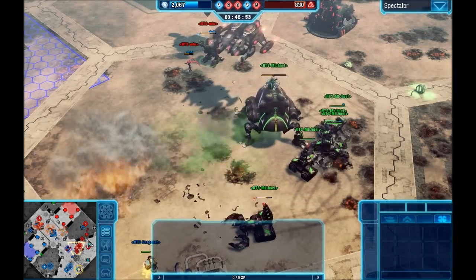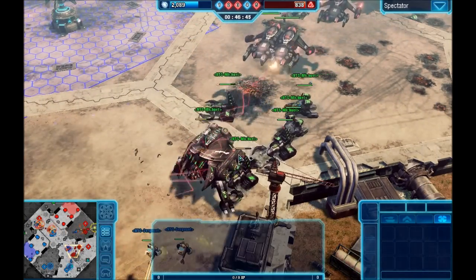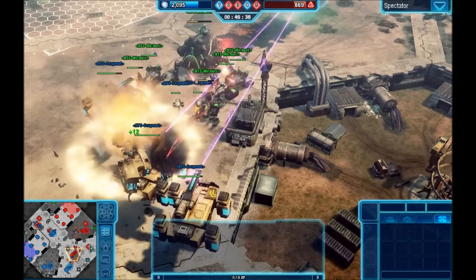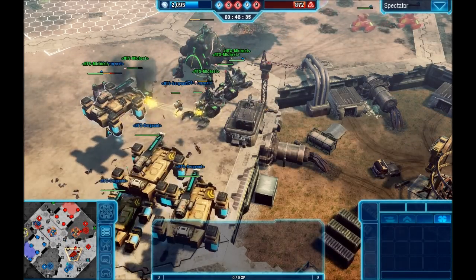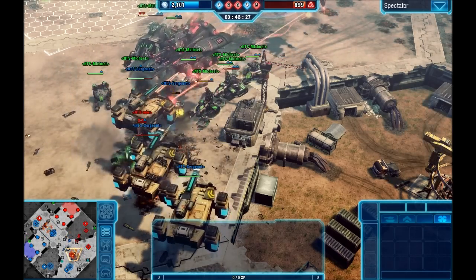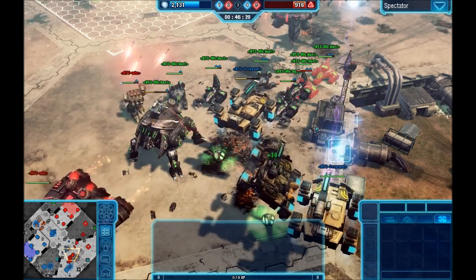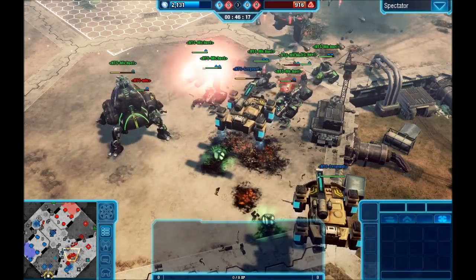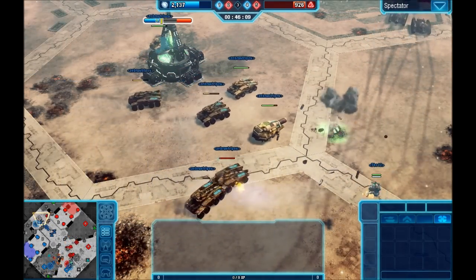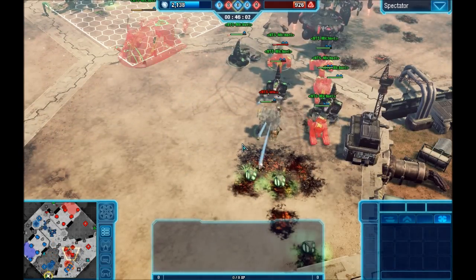Now we have a game again. Michael was EMP'd and a support player — possibly Wiz — did an anti-EMP, which was a fantastic move. It's very underused: you listen for the noise of the EMP or artillery strike coming in and hit that button to disable it — it makes such a difference to your team. Pro players in this game, it's the first button they look for as soon as they hear that noise. Done really well there.